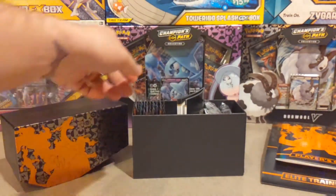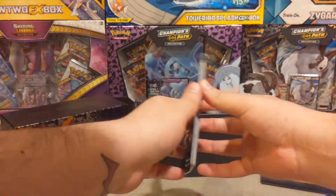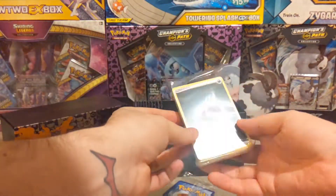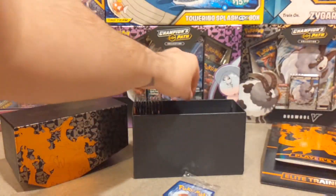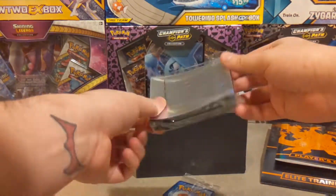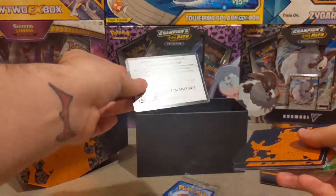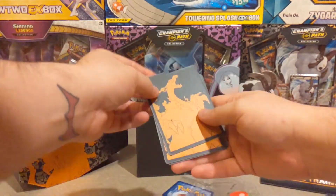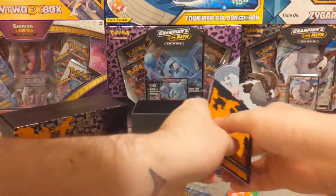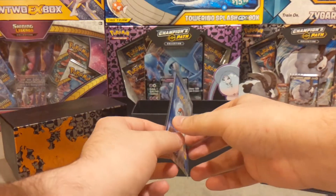In the box itself we have the Trading Card Game rules — not interested in that. We have our deck of energy cards, we don't need that. We have our nice — I believe it's 60 card sleeves with the Charizard print, very very nice. We have the code card — enjoy. We have our four dividers here.